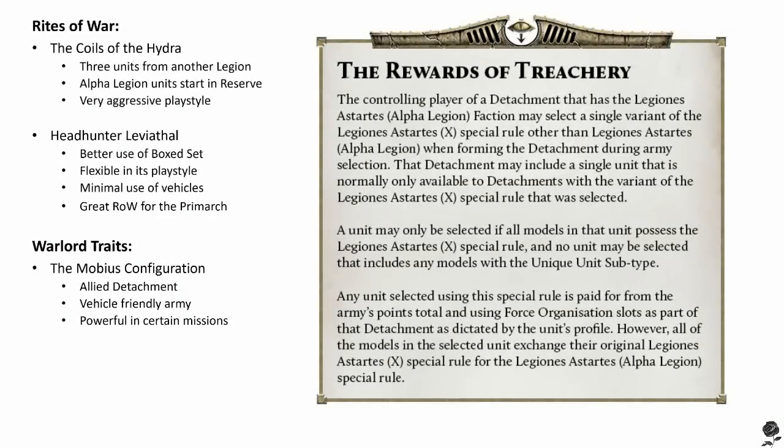Secondly, Rights of Wars and how they're going to impact your army building. The real spiciness of Alpha Legion comes down to what unit or units you're selecting for your Rewards of Treachery special rule. For those that aren't aware, the concept is you pick one single other Legion other than your own and get to choose Legion specific units from that — not unique ones, so no special characters — that you'd like to include in your army. A good example: if we look at the Iron Warriors, you could include some siege tyrants in your army. Usually just one unit, but if you're running the Coils of Hydra special rule, you get to include three.